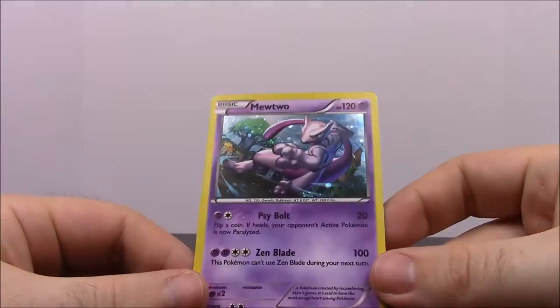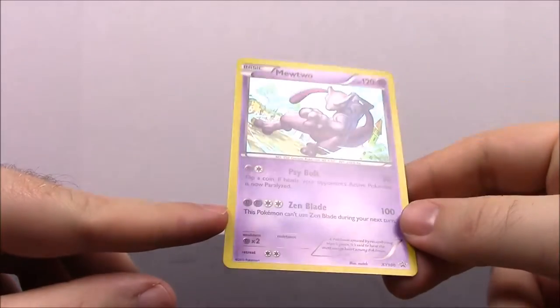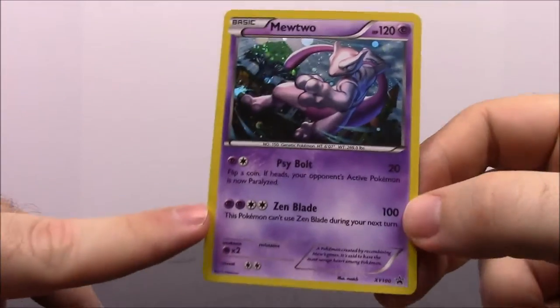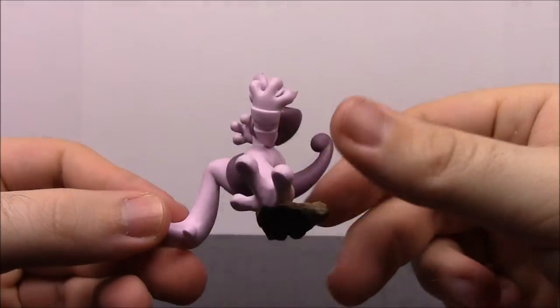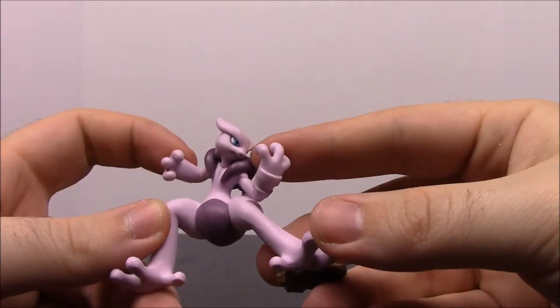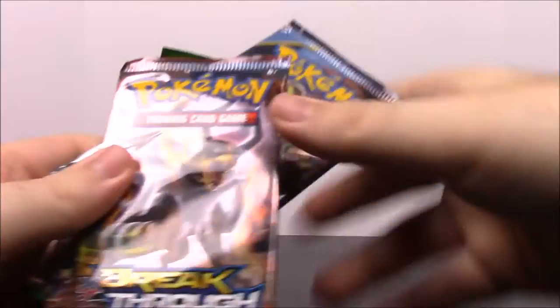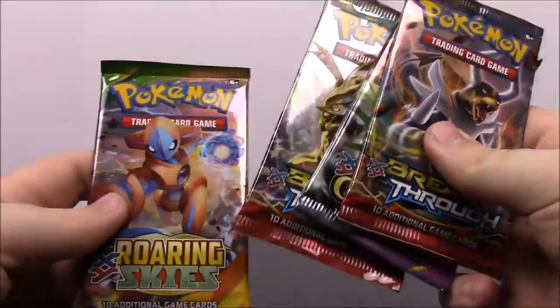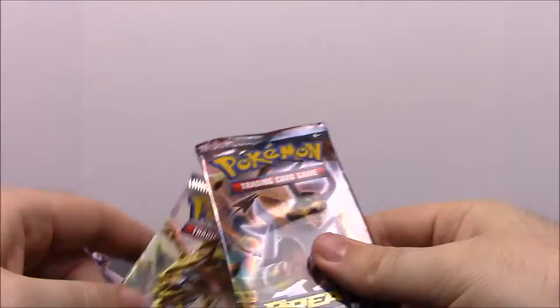Okay, so now here is our Mewtwo card for the pack. I'm kind of disappointed that they didn't come with the actual X and Y cards — they're both just Mewtwo's, but they're completely different. At the end when we have both out, you'll see how different they are. Here's a close-up of the art. The X version looks really cool — almost like the original but in a more fighting form. Our card packs for this are two Breakthroughs, an Ancient Origins, and a Roaring Skies.